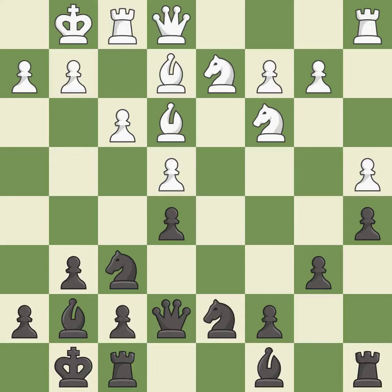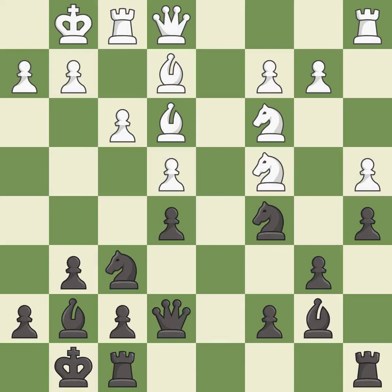This activates the queen by developing it off of its starting square — it is good. This mobilizes the knight, allowing it to control more of the board — it is best. This allows the knight to control more squares — it is best.